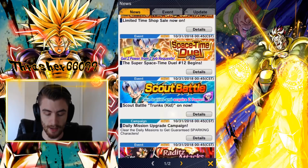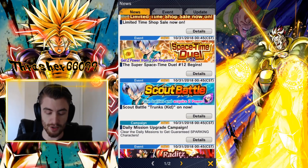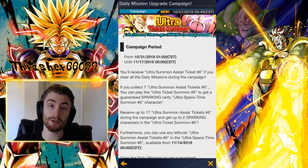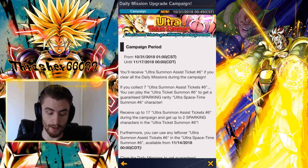Starting at the bottom, the first thing is the daily mission upgrade campaign. They're essentially talking about the new Ultra Space Time 6 banner, which we'll review at the end of this video. These are your guaranteed sparking tickets — do all your daily missions every day and you get one ticket. When you get 7 tickets, you can do 1 guaranteed sparking summon. You're going to get 17 total, so you can do 2 guaranteed sparkings and then have 3 extra for single pulls after that ends.